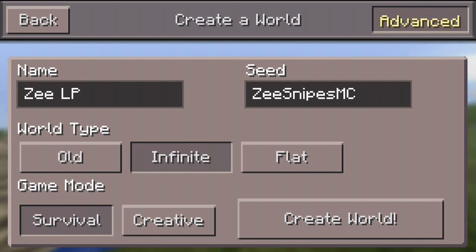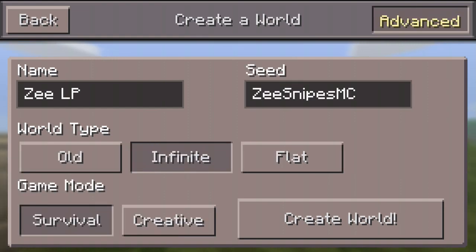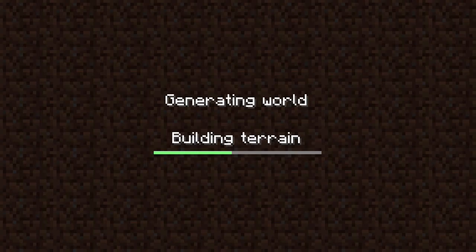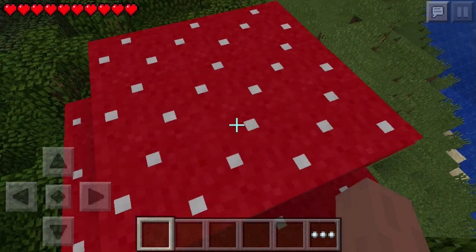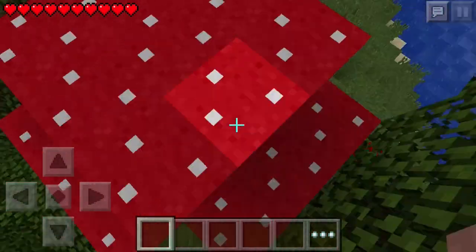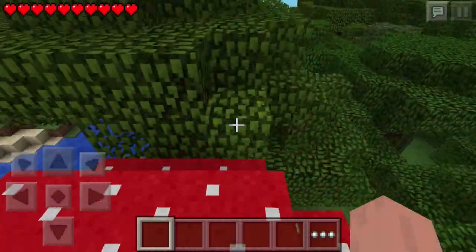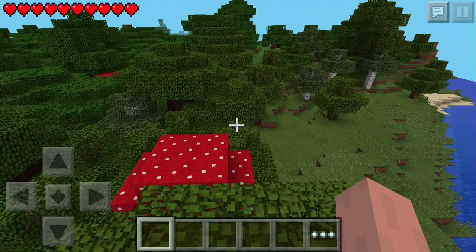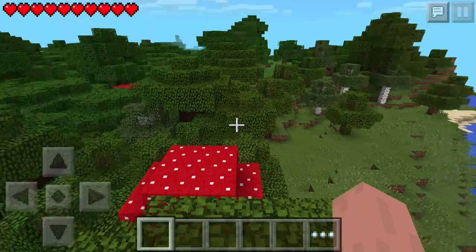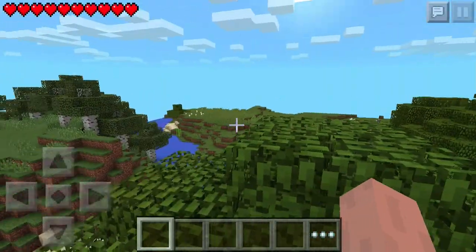If you want you can copy this seed — I hope it's pretty cool. Wouldn't it be great if this seed had amazing structures and stuff? Everything looks ready so let's create the world. Let's see if we spawn in the jungle biome — that would be amazing. And we spawn on top of a mushroom! I've never spawned on top of a mushroom before, that's pretty funny.